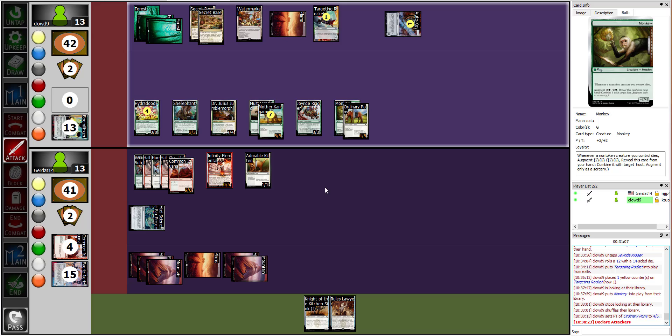I have no other plays so I'll move to my attacker step. I'll swing at you — you've got three blockers. I don't want to lose any of them. You kind of want to attack with your multi-headed Mother Kangaroo so you can blink the Joyride Rigor again. Actually, I think I'll just end my turn.